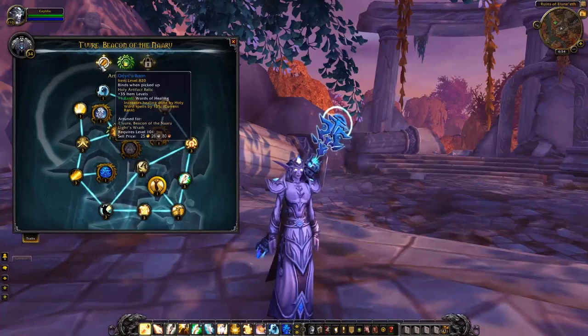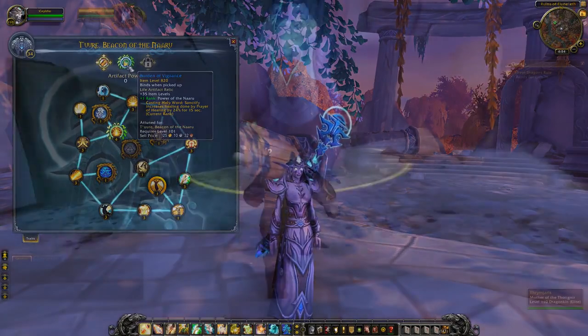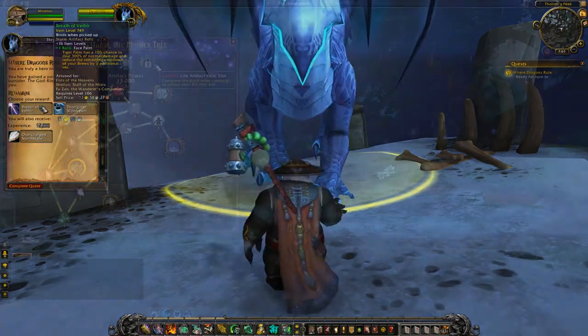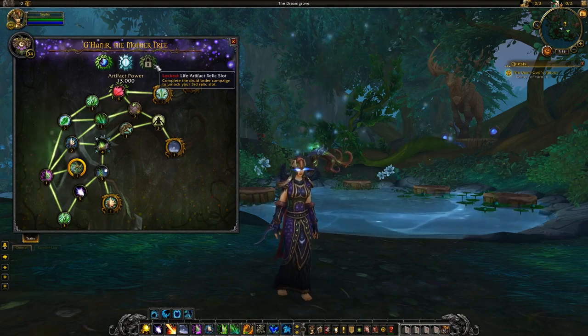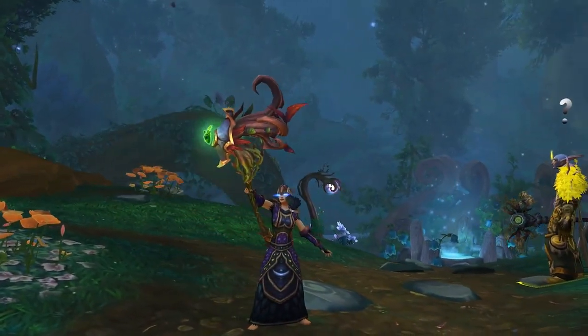You can increase the stats and item level of your Artifact by equipping Relics, which are rarer than Artifact Power but come from many of the same sources. At first, you'll have two Relic slots on your Artifact, but you can unlock a third one by completing your order hall quest line.